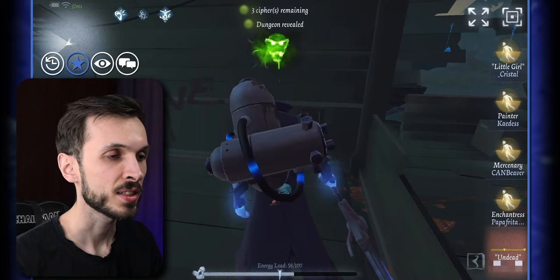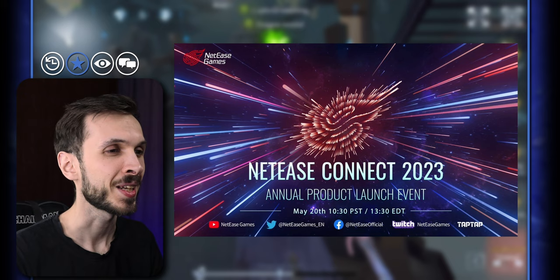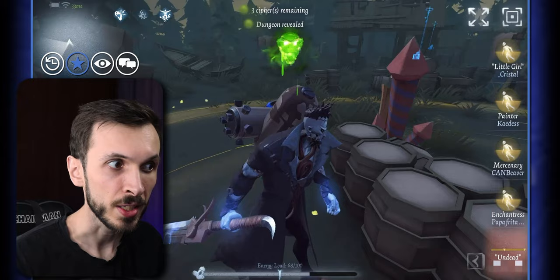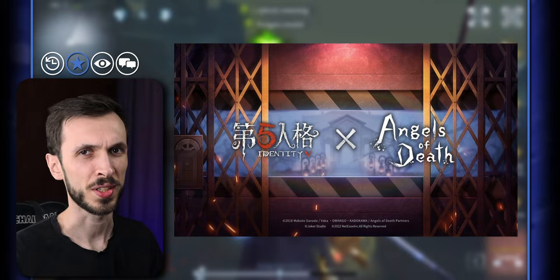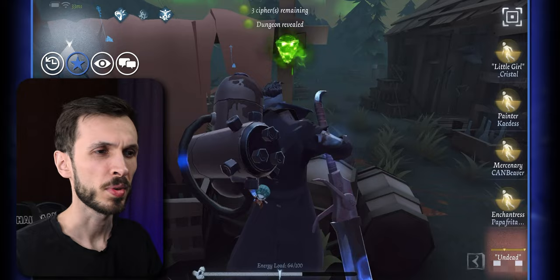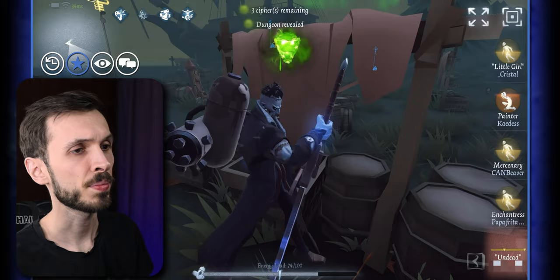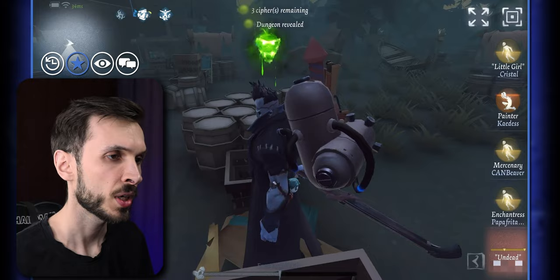This announcement is during the NetEase Connect event. According to leaks, they're going to reveal the new crossover Angels of Death, supposedly coming at the end of this month — possibly the next Essence we get. They'll probably reveal skins for that event. They've kept it pretty much under wraps for a long time. They're also going to talk about what's coming for the rest of 2023, which might include gameplay of the new Survivor or a teaser for Ashes of Memory Part 2.